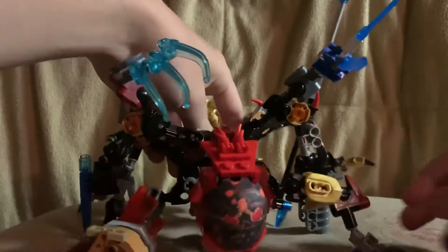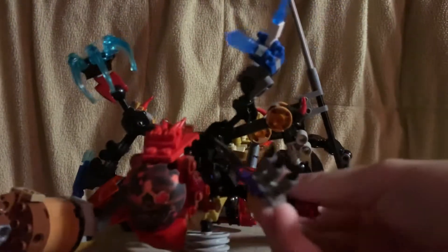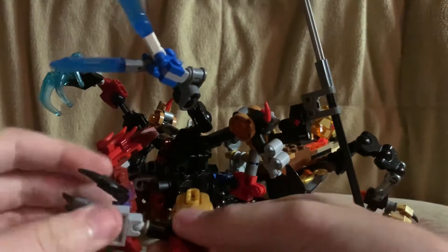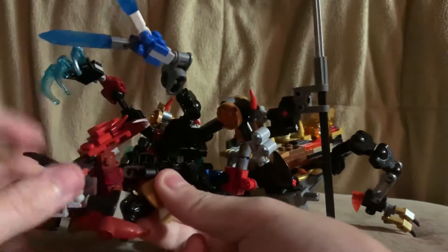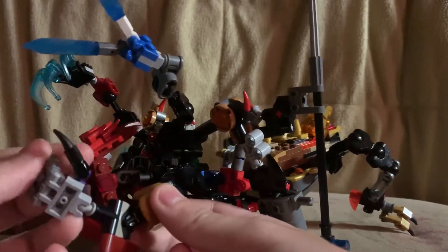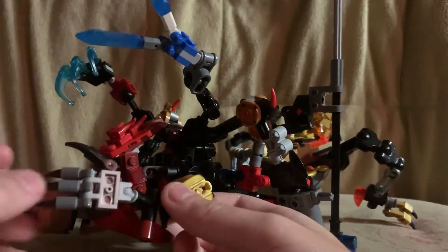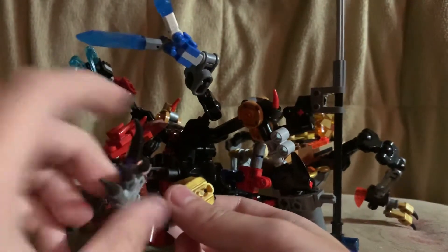Let's do his normal hand — here it is. It's nice and tiny, nothing spectacular. His elbow can bend into this really old piece. I use this piece a lot in my Calamity Ganon because I had so many. His fingers can individually bend, or you can get him into some nice poses.